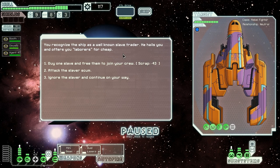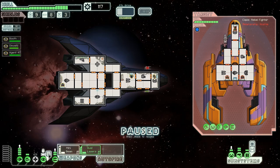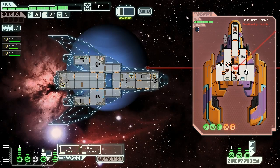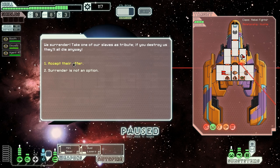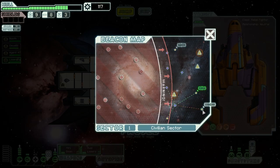We recognize a well-known slave trader who hails us offering laborers for cheap — we can buy a crew member for 43 scrap, but we need our money. We attack instead. They fire missiles and a laser which we dodge with cloak. We dual laser their weapons bay down twice and accept their offer of a slave as tribute — we get another human named Lissandra. Since we don't have a fourth system for her to man yet, Lissandra is going to stand in the middle of the ship as our mobile repair person and part of our anti-boarding team.